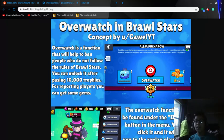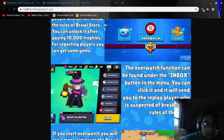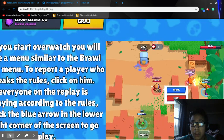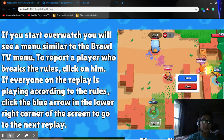Overwatch and Brawl Stars concept by Gavel YT. Overwatch is a function that will help ban people who do not follow the rules of Brawl Stars. A lot of the times when I report people who cuss, they don't usually get banned, so this is a great way to make sure people follow the rules. You can unlock this after 10,000 trophies and get some gems. The overwatch function can be found in your inbox. When you start the overwatch, you'll see a menu similar to the Brawl TV menu. To report a player who breaks the rules, click on them. If everyone is playing according to the rules, click the blue arrow in the lower right corner of the screen.